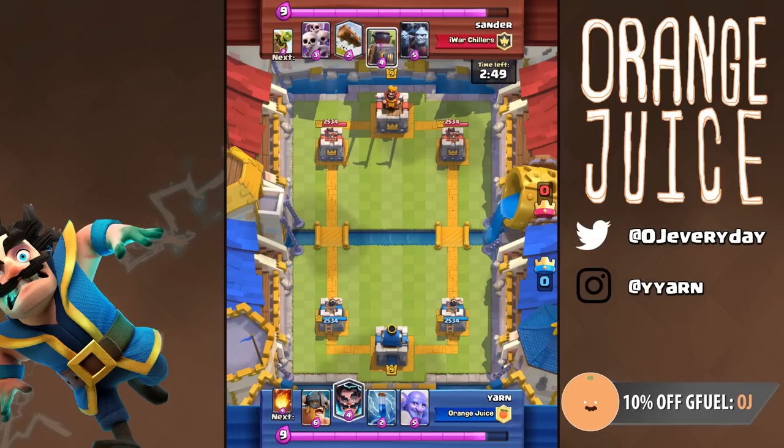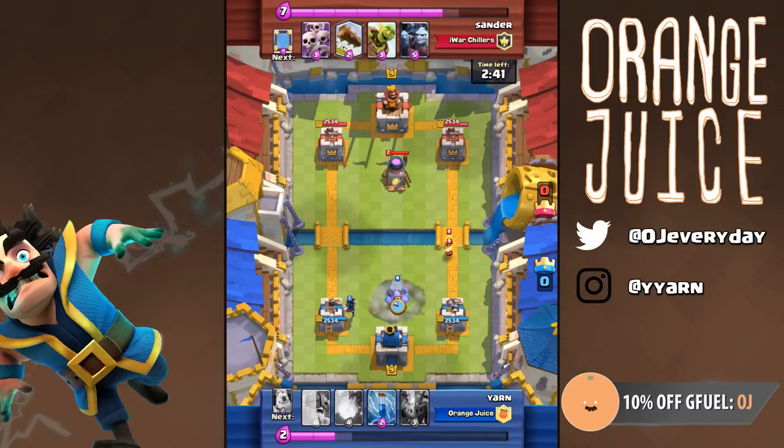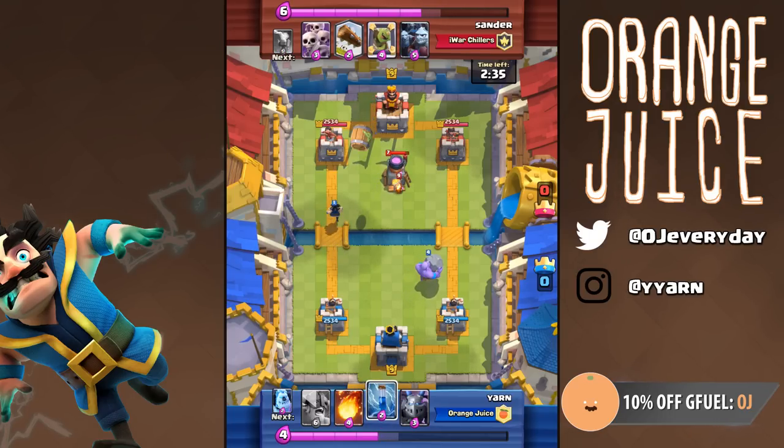This deck has an answer to every card in that deck, but one misplayed Zap could cost an entire tower in one sweep. I chose to play my Electro Wizard in the back because I wanted to save my Bowler in case they had Elite Barbarians. The best card to play against is the Furnace, because the Bowler demolishes waves of Fire Spirits, and each wave he engages slows him down reaching the enemy tower, allowing you to build Elixir to play your Graveyard.